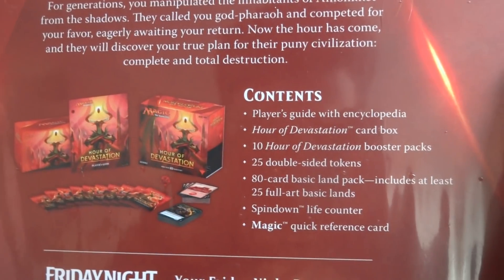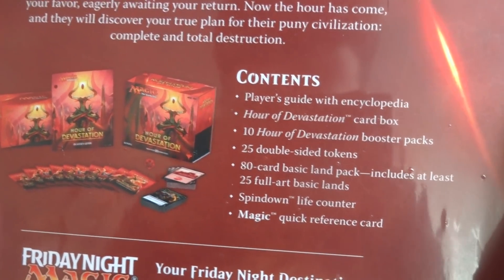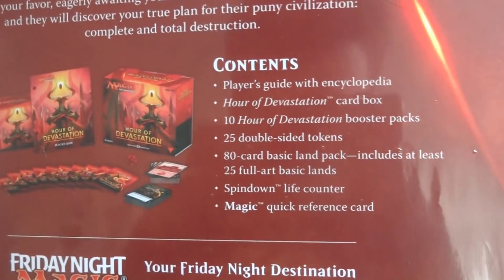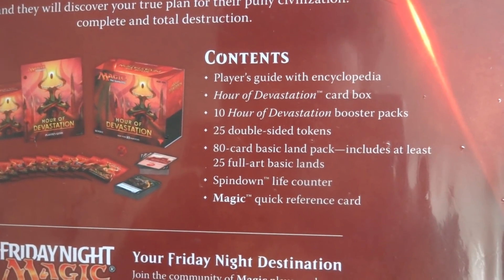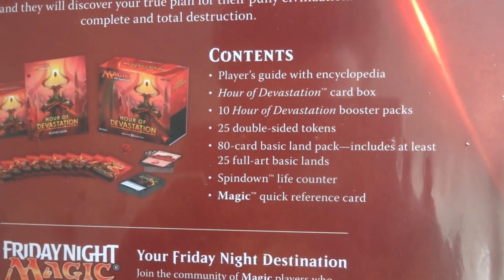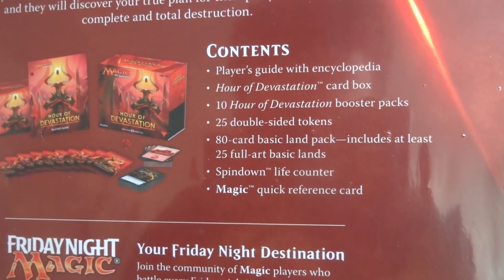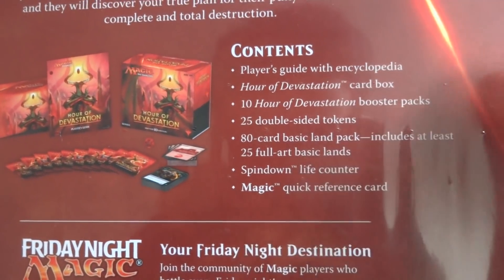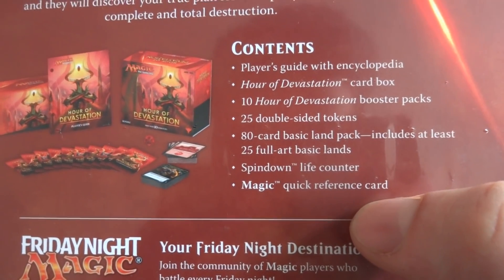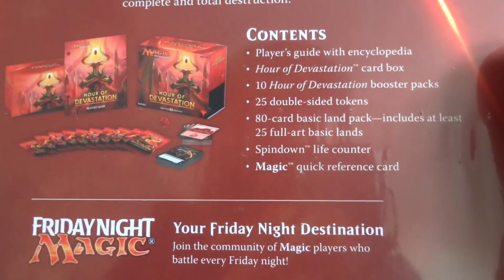It contains a player's guide with encyclopedia, the Hours of Devastation card box, 10 booster packs, 25 double-sided tokens, an 80-card basic land pack that includes at least 25 full-art basic lands, a spin-down life counter — the 20-sided die — and the Magic quick reference card.